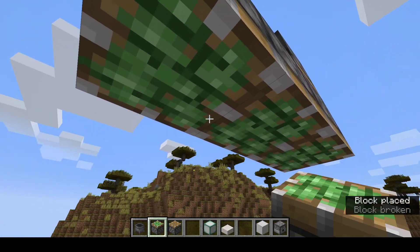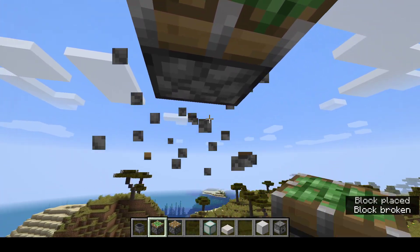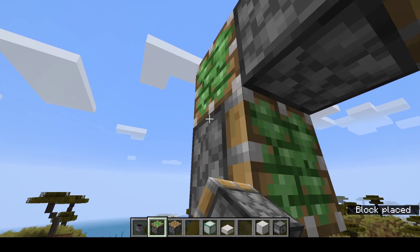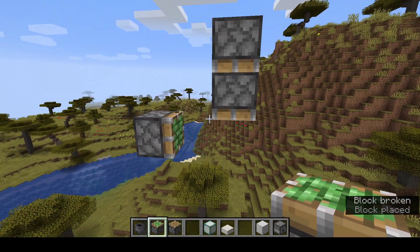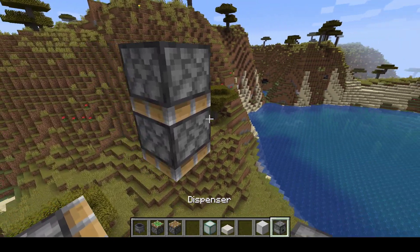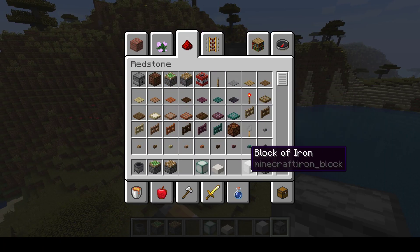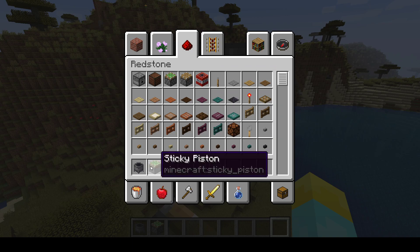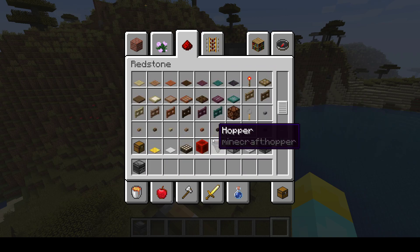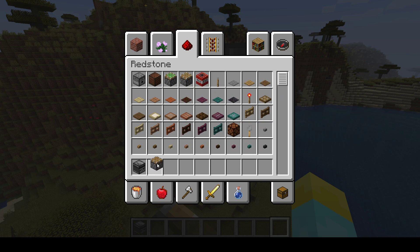You need that. So far, if you have that layout, you're good. Now, what you need is an observer and a regular piston.